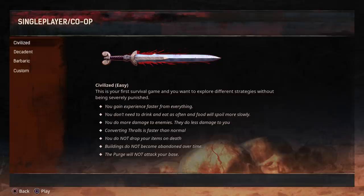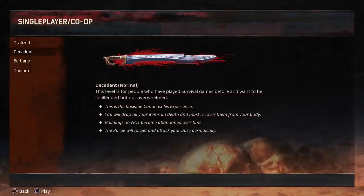You'll also convert your thralls — which are basically your slaves. You don't drop any items when you die and your buildings don't become abandoned over time. A game mechanic in Conan Exiles is called The Purge — this is when enemies will randomly come and attack the biggest bases on the map. Civilized turns this feature off so The Purge will never attack your base. Decadent is the default way to play Conan Exiles — The Purge will occasionally come and attack your base, and you will drop all your items when you die.